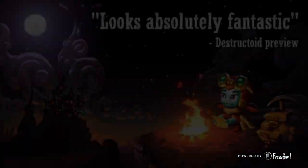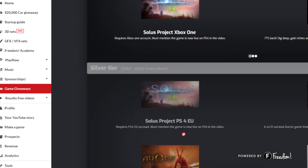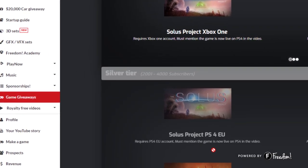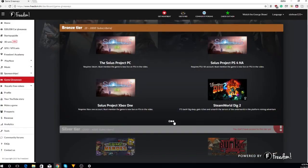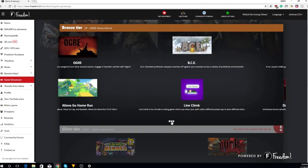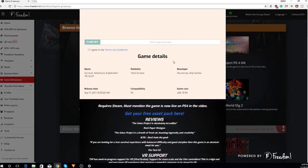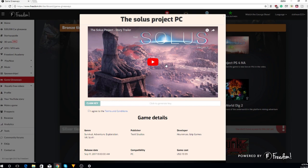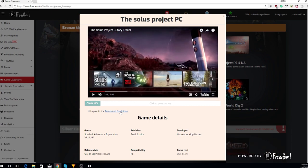So how do you get this stuff and what do you have to do? It's pretty simple — you just log into your dashboard and go to the game giveaways section. Once in this section, just take a little time to peruse and read to find a title that really resonates with you and you think will resonate with your audience. Open it up and check the terms and conditions and make sure there are no additional requirements for this game on key claim.